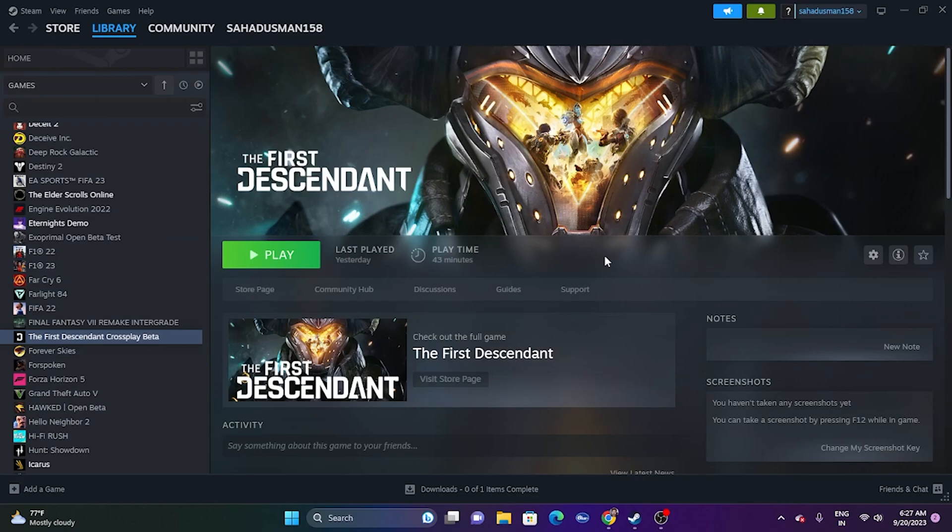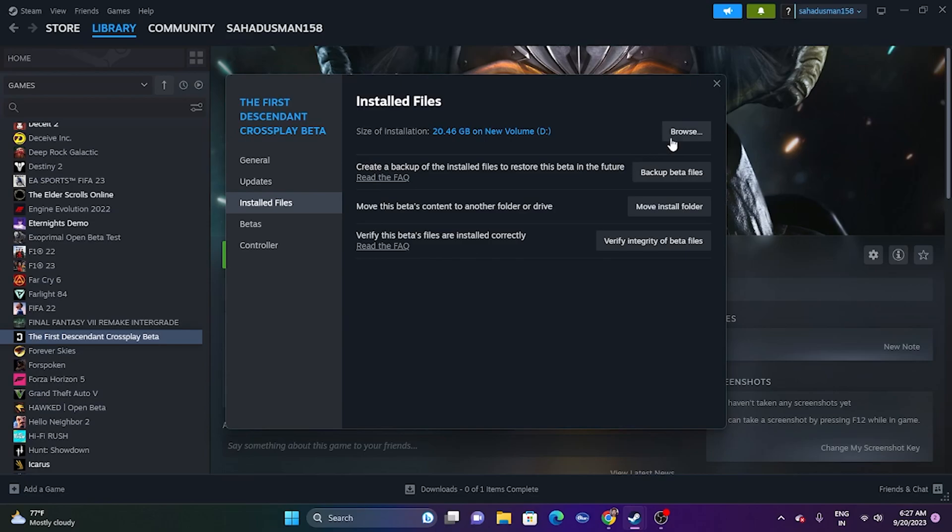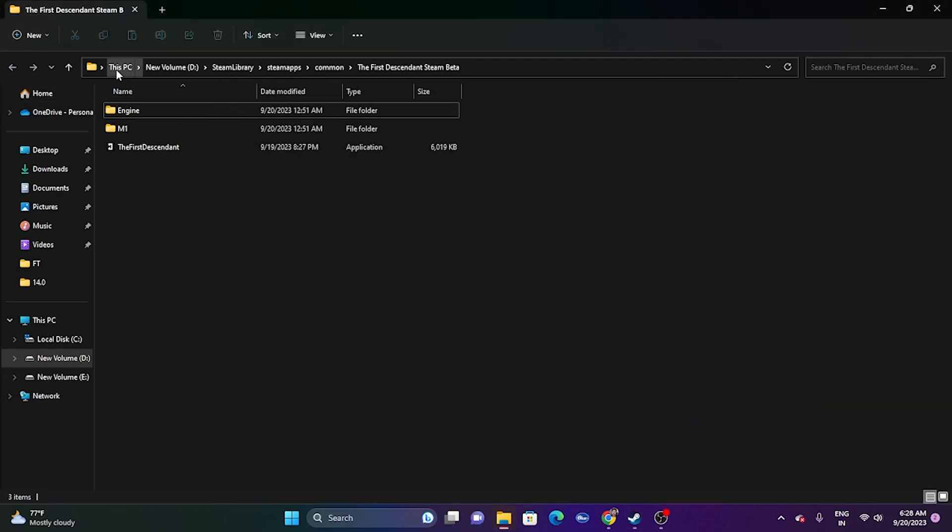The next fix is to launch the game from the installation folder instead of from Steam. Many users end up having this trouble. Right-click the game, go to Properties, then Installed Files, and click Browse. From there you'll see the path: This PC > New Volume D > Steam Library > Steam Apps > Common > The First Descendant Steam Beta. Launch that application directly.